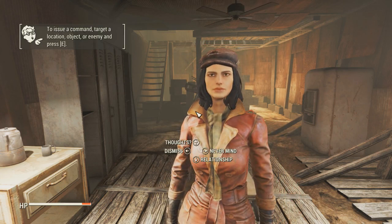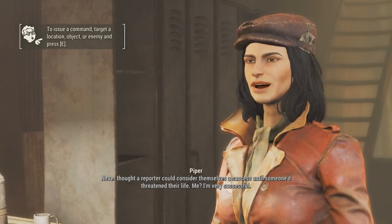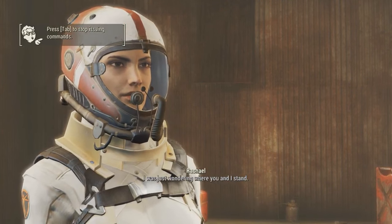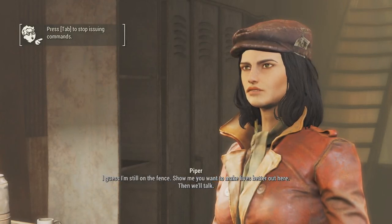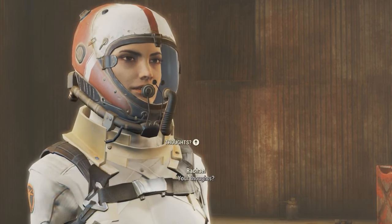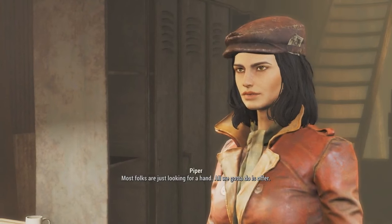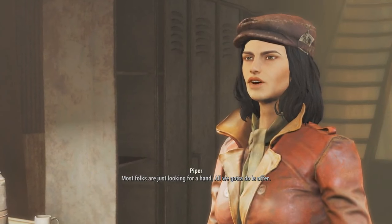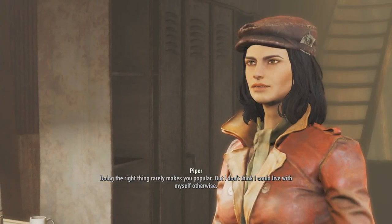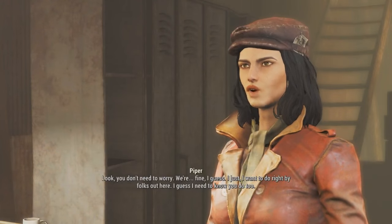Companions is a little bit of a tricky one here. Your first instinct may be to choose a robot or synth companion, but if you're trying to convince people of your humanity, you probably want to spend most of your time with other humans. So this rules out Codsworth, Nick Valentine, and Curie. Deacon seems like an obvious choice if you're going to follow the Railroad quest line. Alternatively, as much as I'm not her biggest fan, Piper is a good fit — she hates the Institute possibly as much as Rachel does, so she'll be a good ally when it comes to both avoiding them and possibly lashing out against them.